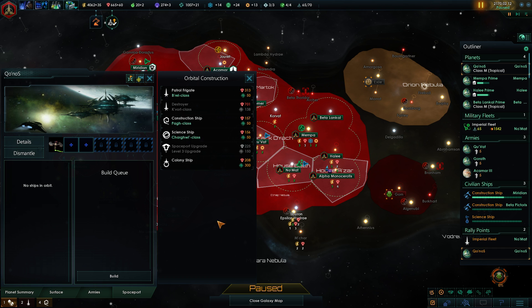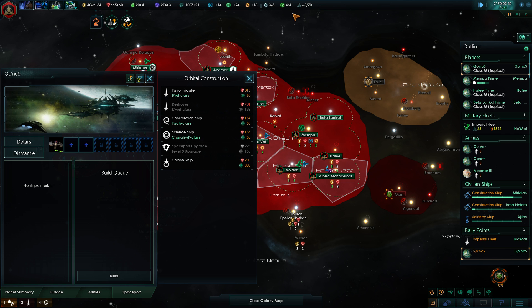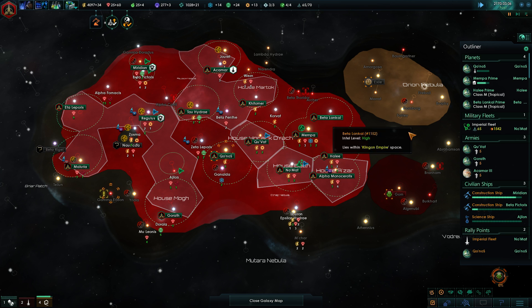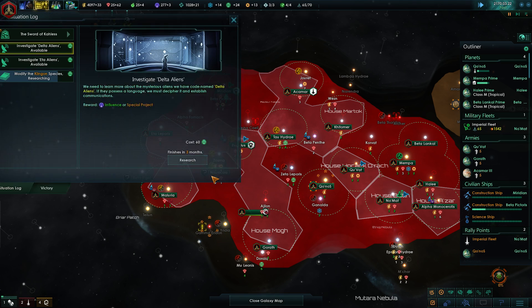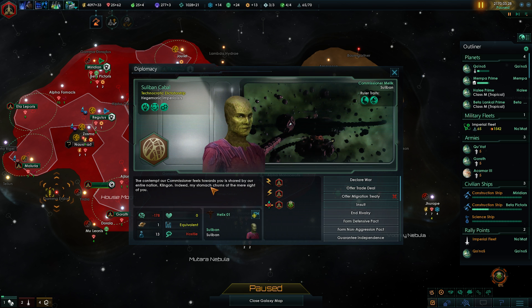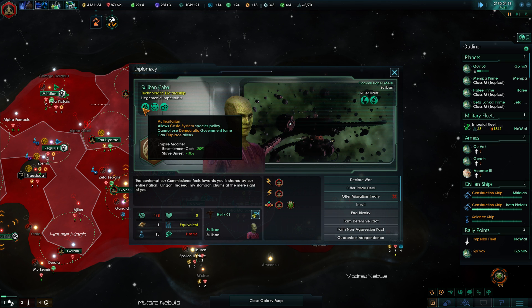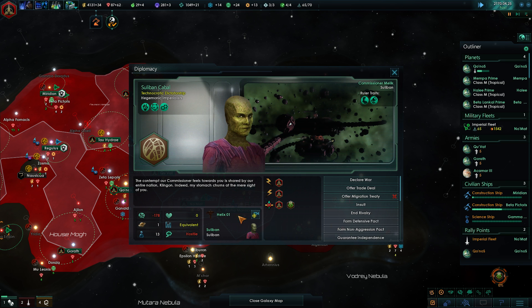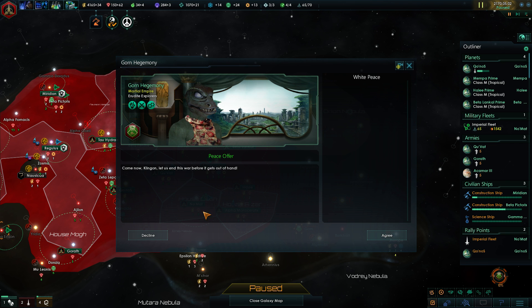I could upgrade our physics buildings, but I really want an additional destroyer first, which is going to stretch our naval capacity. At least the imperial fleet is still an imposing force. I could research the Nausicans — they appear inferior in both aspects. I could just attack and vassalize them. They are materialists, so vassalizing them on our own might actually be the best idea.